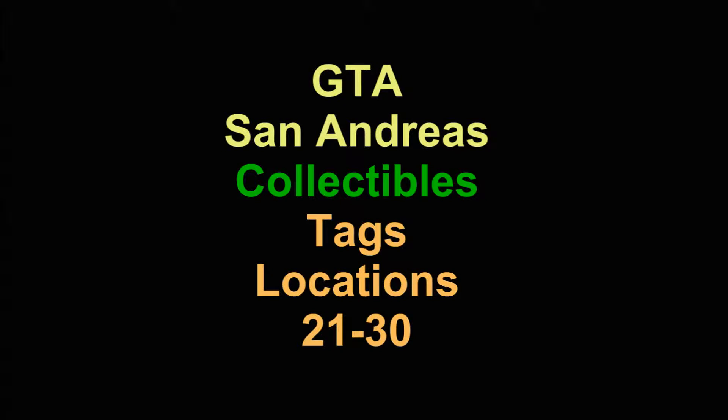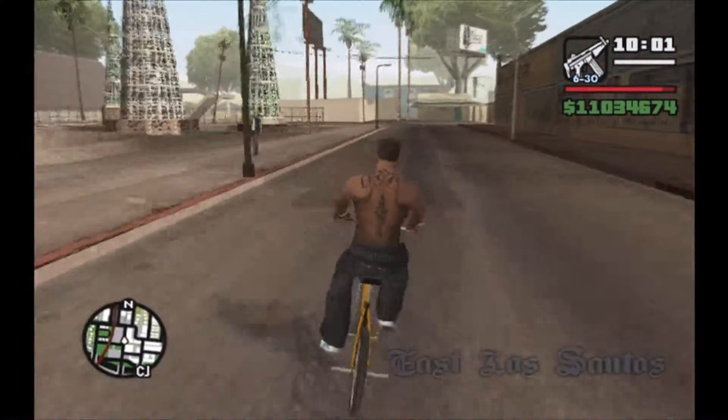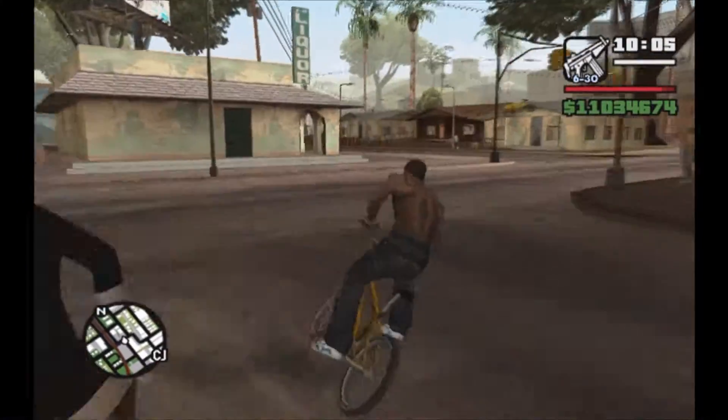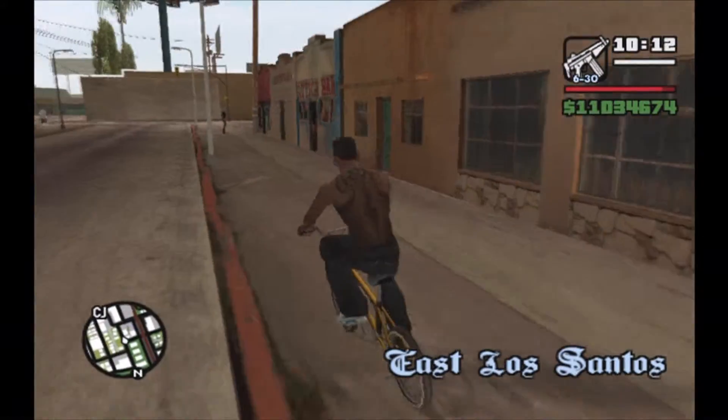GTA San Andreas — we're doing collectible spraying, tag locations 21 through 30. Double A Gamer for Life. Like I mentioned in the previous videos, I started on the right side of the map. This is where the concentration of the tags are, so I decided to start over here.